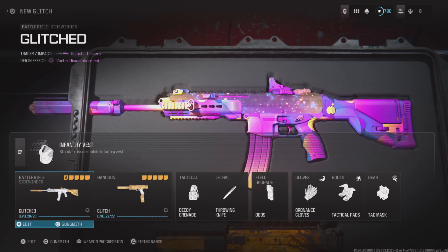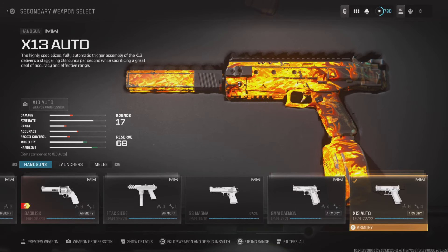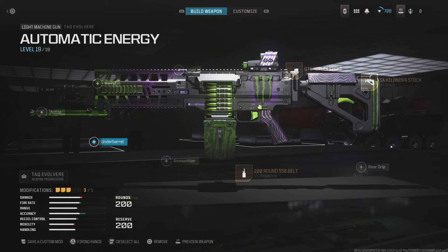You can now create more glitched blueprints, and I'll be showing the PlayStation 5 method. First equip any blueprint and go onto the gunsmith, and just make sure to memorize which attachment slots are blank. You can then remove all attachments except for one.